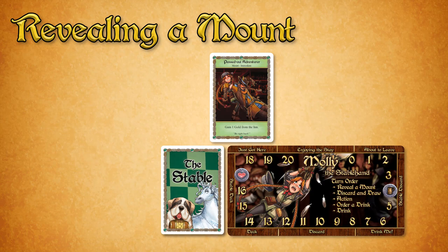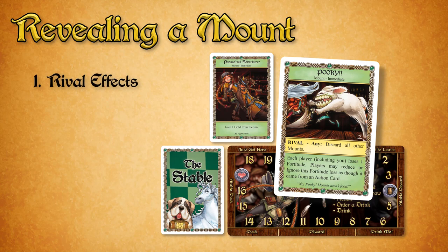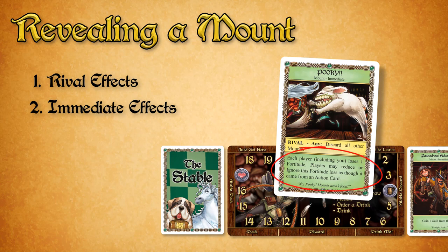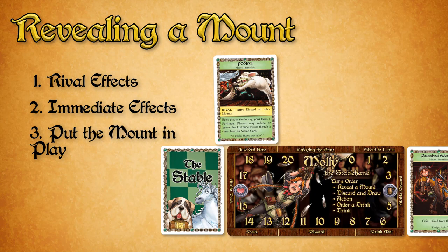When you reveal a mount, follow these instructions in order. If the revealed mount has a rival and that rival is currently in play, follow the instructions in the Rival box on the revealed mount, not its rival. If the revealed mount is still in play and it has an immediate effect, resolve that effect. Then put the mount into play, pushing the other mounts down the line if necessary.